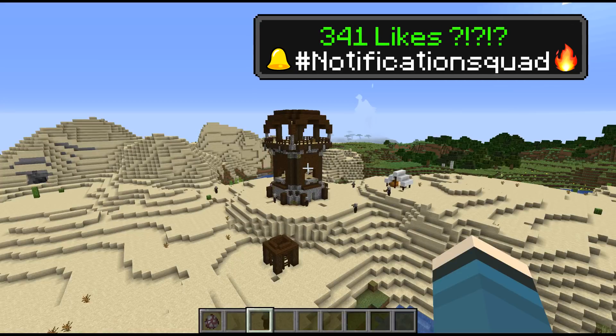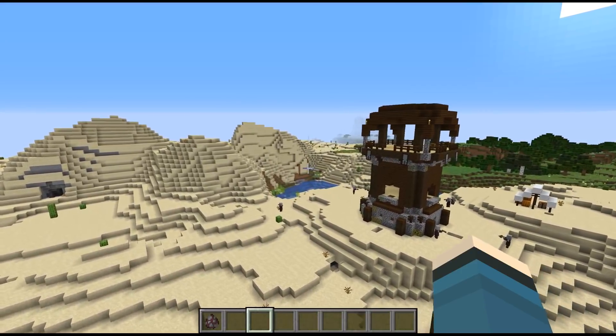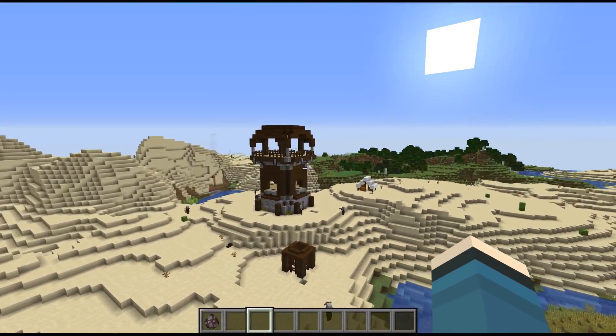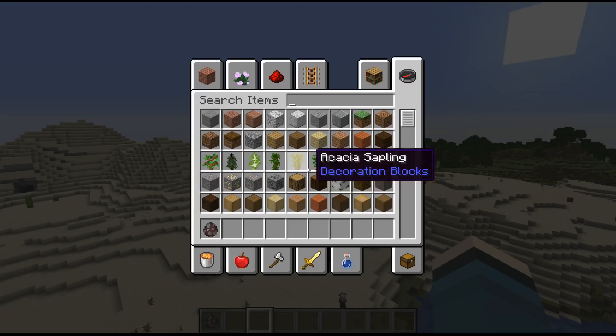There was a snapshot just a day or two ago — it was on Wednesday, today is Friday, so two days ago. There's been some changes: in addition to pillager outposts and pillager raids, there has been some adaptation of the textures in the game, a lot of changes.